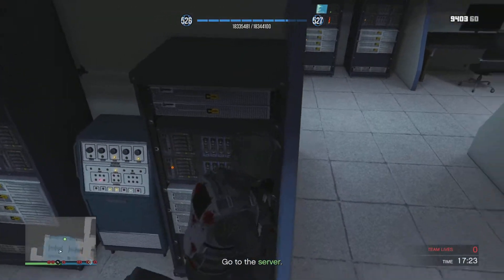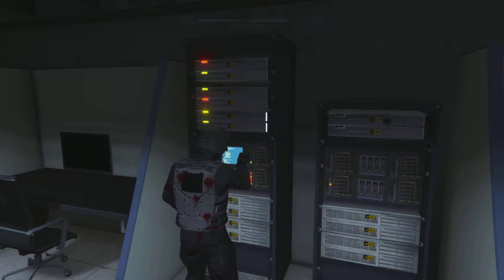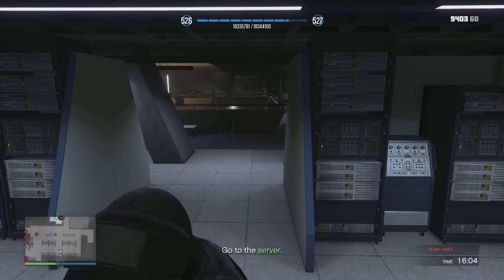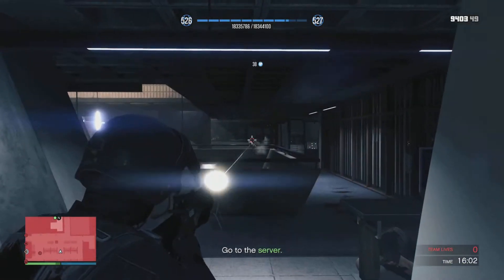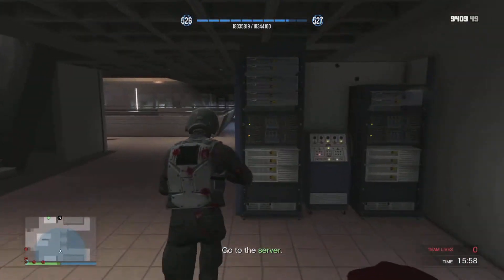As you can see, my teammate just finished the hack and I'm already in position, so I'm going to go over and start this hack. You don't have to worry about taking damage when you're hacking. I'll quickly show you a tip — you can wiggle the laser beam if you're struggling with the hack to line up the lasers. It's very straightforward: don't hit the red ones, hit the blue ones.